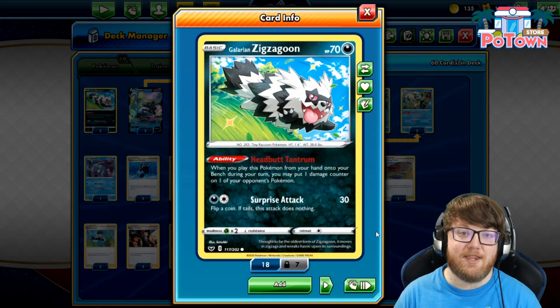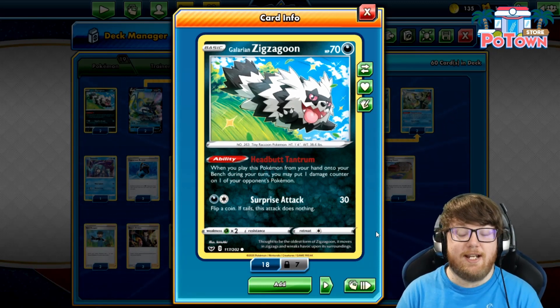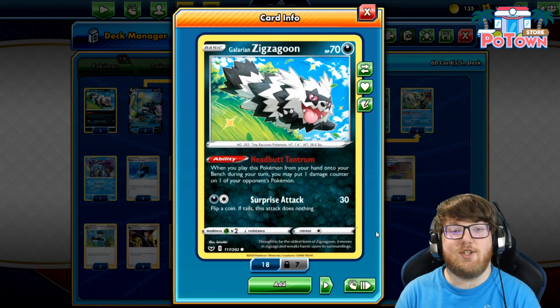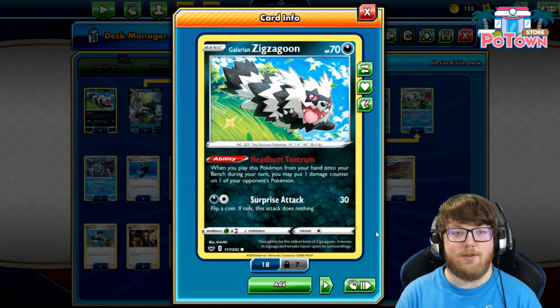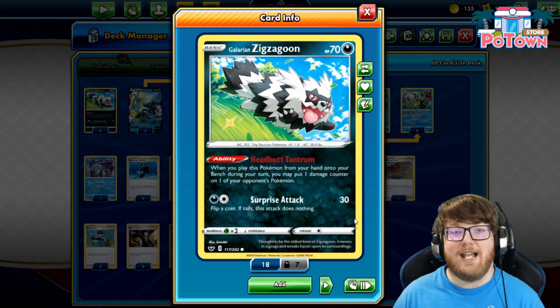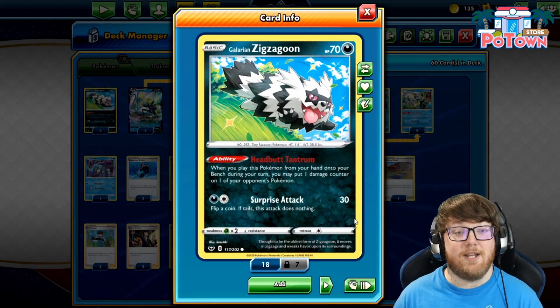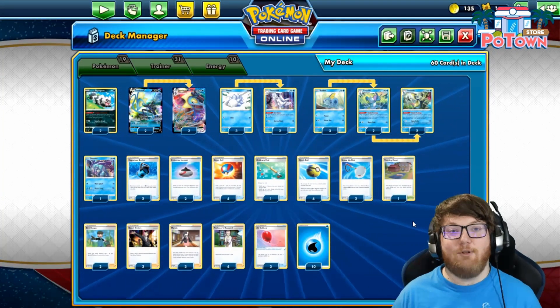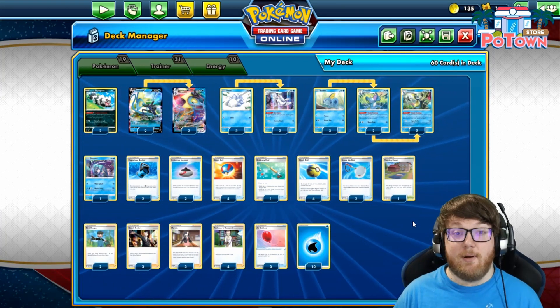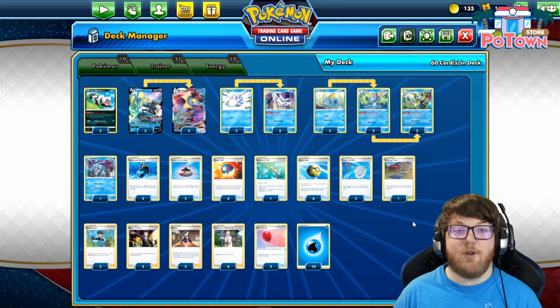For non-water Pokemon we have Galarian Zigzagoon with the ability Headbutt Tantrum. When you play this Pokemon from your hand onto your bench, you may put one damage counter on one of your opponent's Pokemon. One damage counter can make or break an entire game. With the damage we can spread around the opponent's board using Inteleon V's Snipeshot and Inteleon VMAX's Max Bullet, Galarian Zigzagoon's Headbutt Tantrum can really help clean up knockouts or set up knockouts on the opponent's active Pokemon. We can essentially reuse the Headbutt Tantrum ability with Scoop Up Net, which we'll get into when we cover the trainer cards.